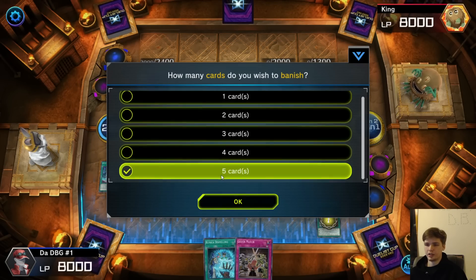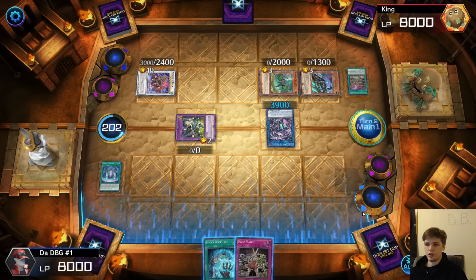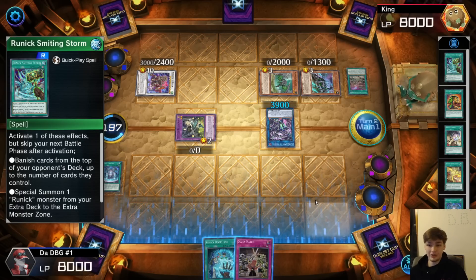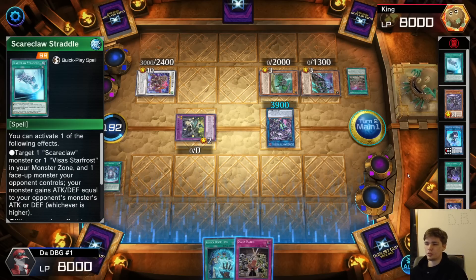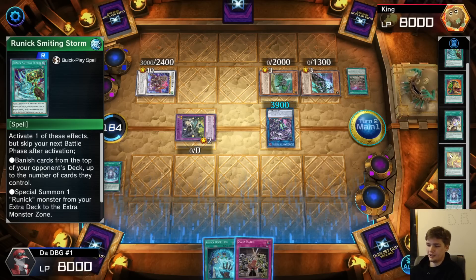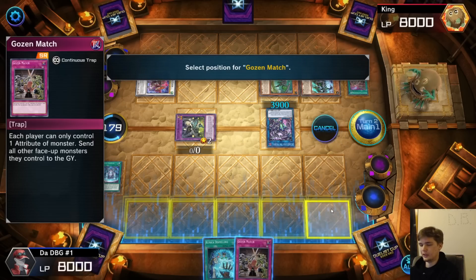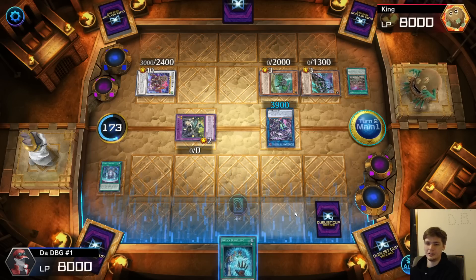Choose to banish — max them out, banish five. I'm so dumb — I used Extravagance. What am I doing? Oh my gosh, I just can't possibly play more like a bot. I don't know what it is, in Master Duel I just can't play well right now. That was crazy — I just banished my opponent's field for no reason, and now I can't use Dispelling.